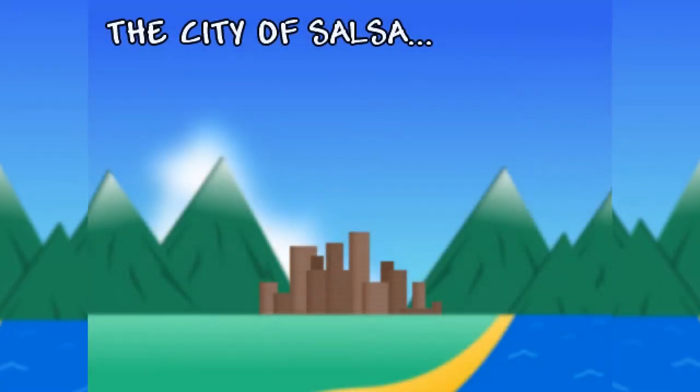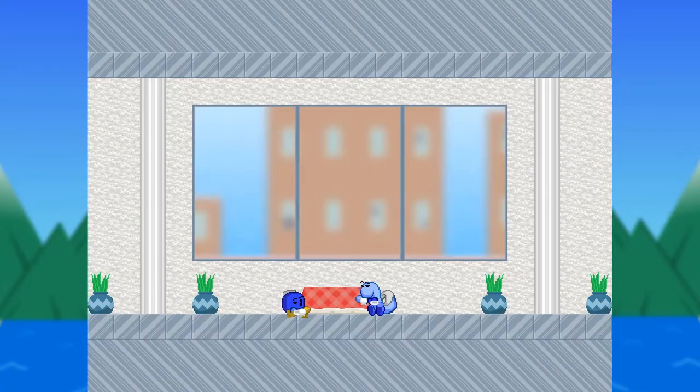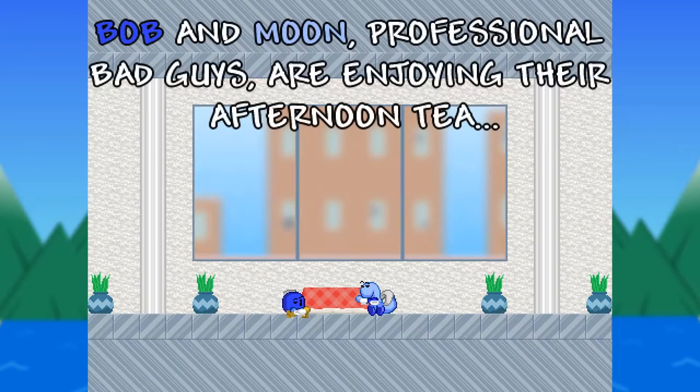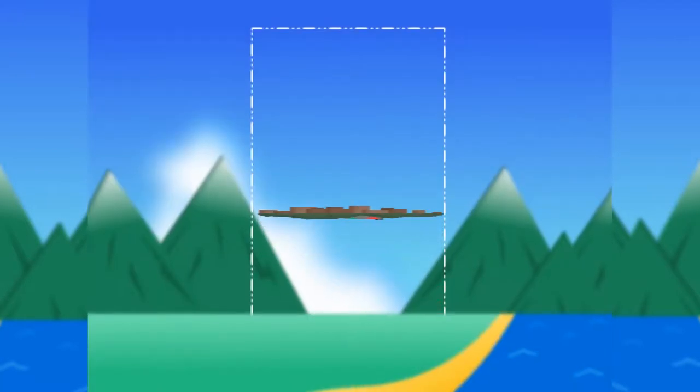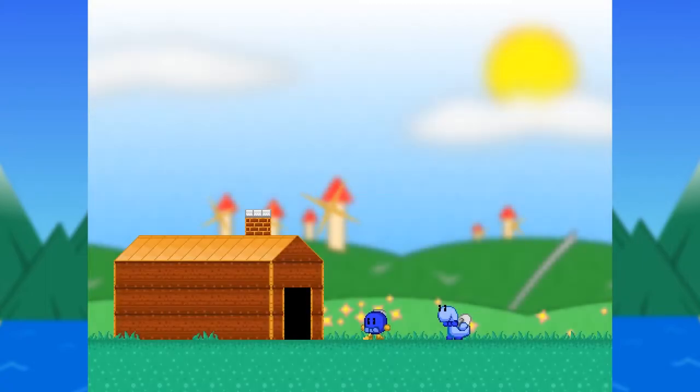Bob and Monsoon, professional bosses from the first game, are in a bit of a predicament to say the least and need Mandu's help as the City of Salsa is in trouble. It seems the mysterious machine has turned it upside down, and they need help finding out the reason why before it's all over.